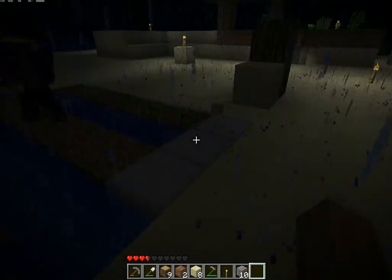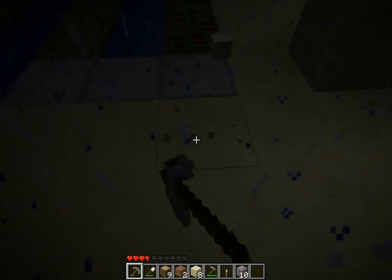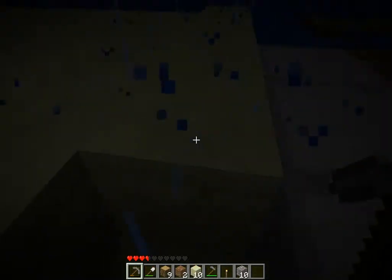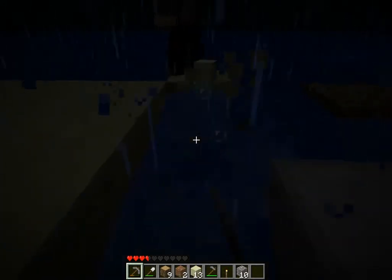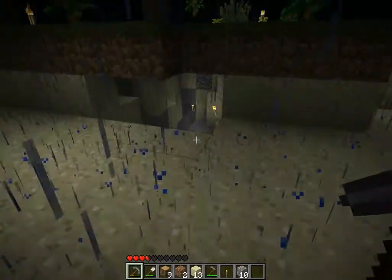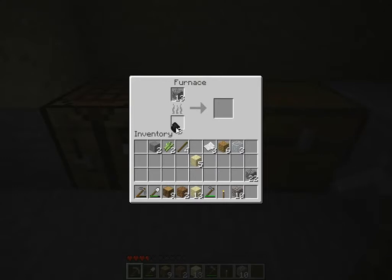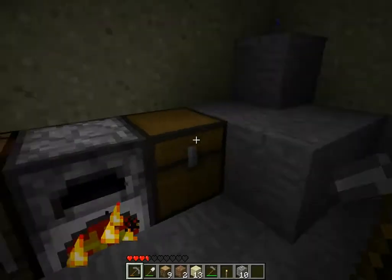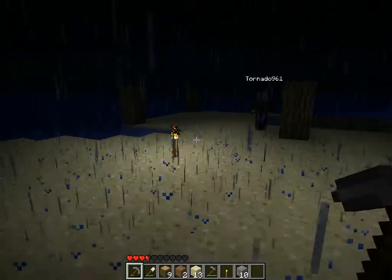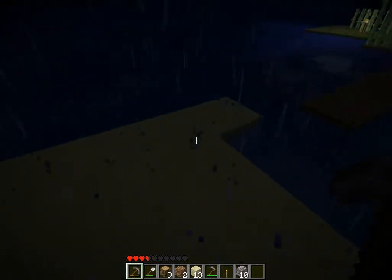Oh, that looks really nice. This is going to be like a little porch area. That looks really nice — I like it. In fact, it should be just one more block that goes out. I need to smelt more stone. Do you think we should move all of our furnaces and stuff over there? Not yet, because we're not ready. Smelt that stone. I always say 'burn that stone,' I never say smelt. I've started saying smelt — it makes it sound like you smelt something.